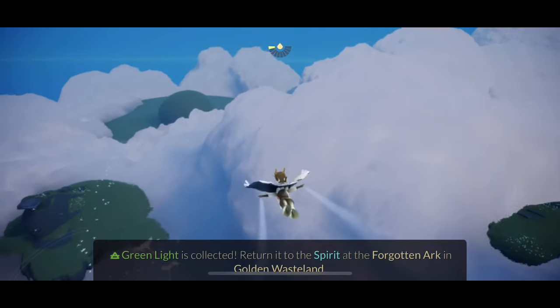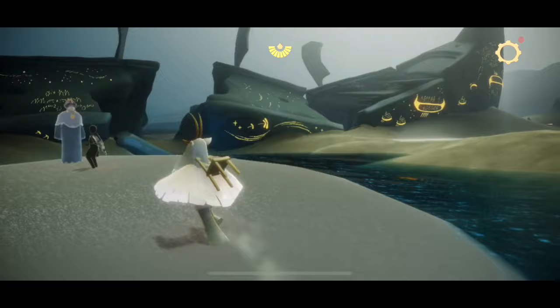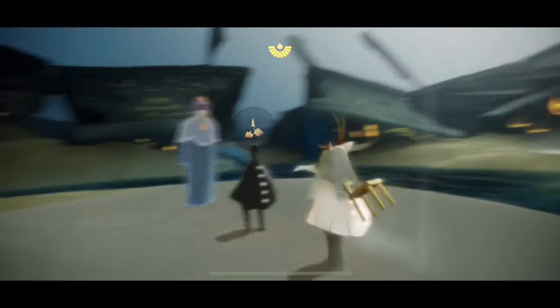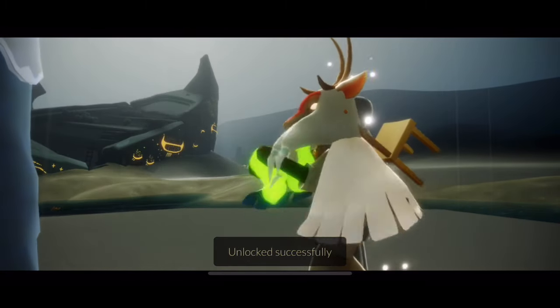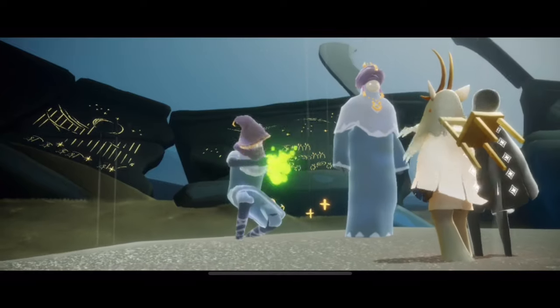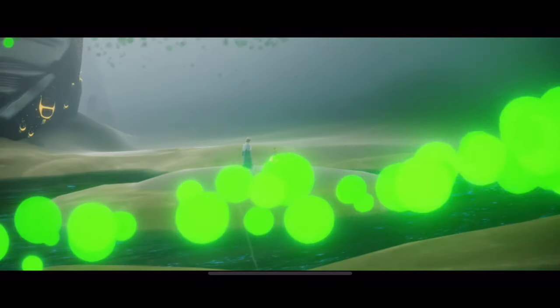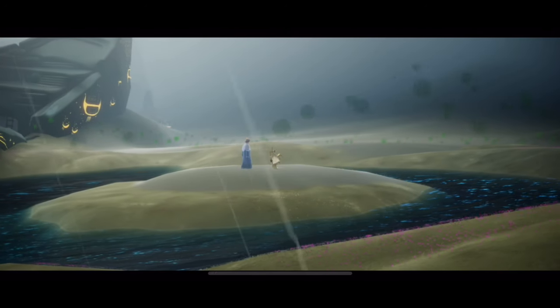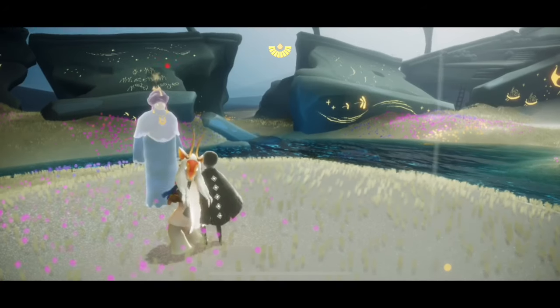So now we just have to head back to the Forgotten Ark. Take this light — take it! Oh, it looks like it's the scare spirit. Jiggle jiggle, doing a little wiggle. And toss. This is the best light. It gives me very big flower vibes, which is an older game from that game company.